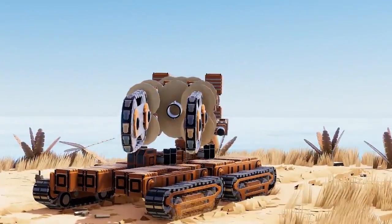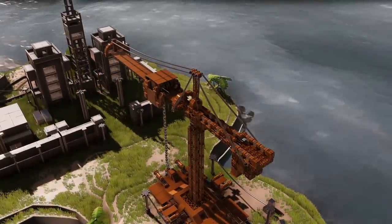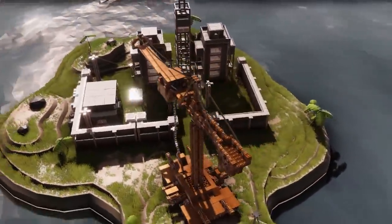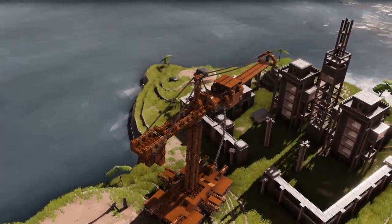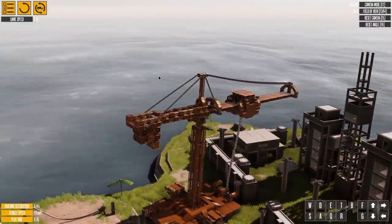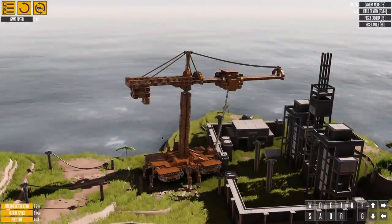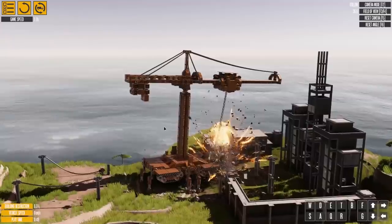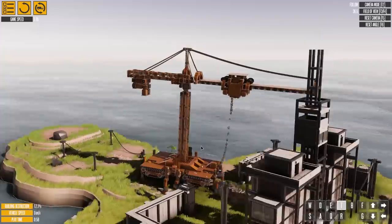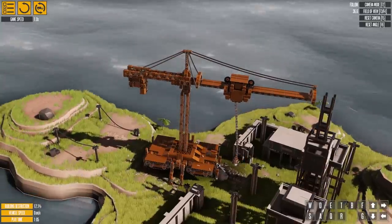Moving on to the next vehicle - I have here a working crane, which I have no idea how to use. Maybe if I just drive forward a little bit - there's some containers inside over there, so maybe I can try and pick them up. Let's get the controls up. Whoa - I've lowered the legs, so now we are in a good position. Oh no, what am I doing? How do we bring it up? I think I'm breaking the chain here - do I need to release it somehow? There we go.